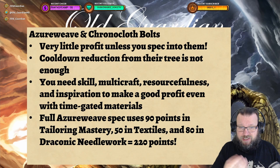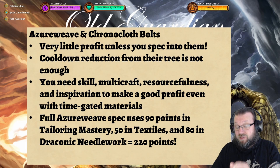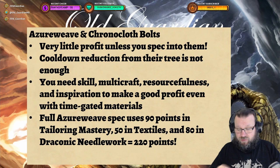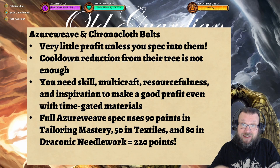If you want to spec fully into Azerweave and have everything related to making an Azerweave bolt, you can spend 220 knowledge points into that. That's 90 points in Tailoring Mastery — 30 for Tailoring Mastery itself, 30 for Inspiration, and 30 for Resourcefulness, with Resourcefulness being the least important of those. Then you can spend 50 points in Textiles, which includes a lot of multicraft and skill. And then 80 points in Draconic Needlework. You want to open up the last path first, as soon as possible, because it includes multicraft and cooldown reduction. So yeah, you can easily spend 220 points just to make as much money as you can with a time-gated cooldown.